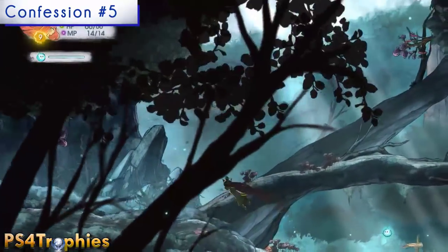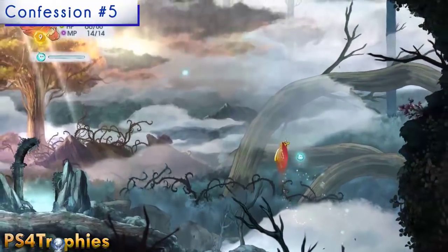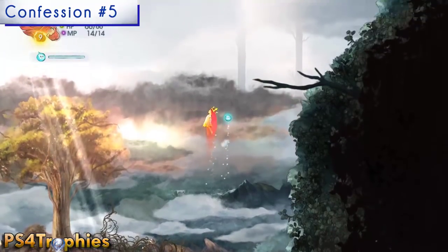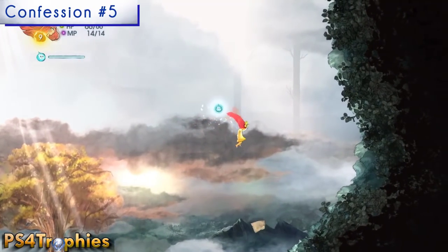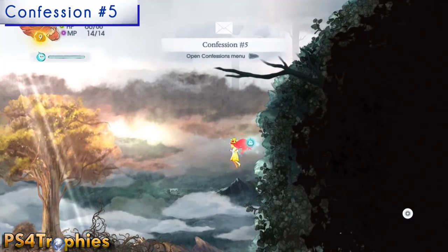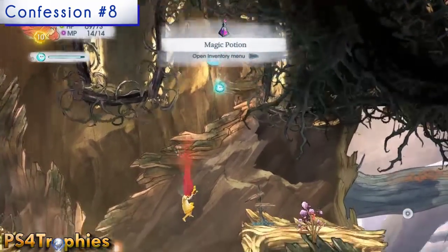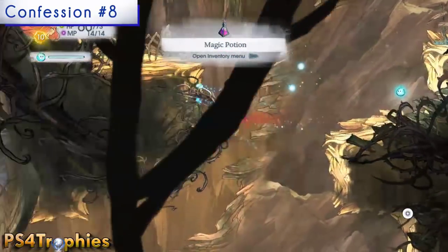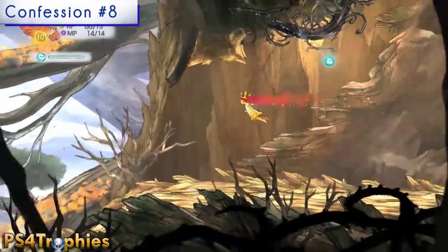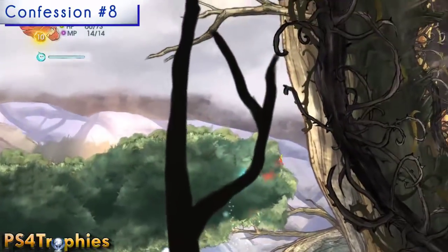Continue a little further left, just before the Tree of Thorns entrance. Fly up here and you'll find the confession flying around. Then go into the Tree of Thorns and make your way through. Be careful of the edges — if you hit them you'll lose some health. As soon as you exit, you'll see some trees. Immediately fly up and follow the top around and you've got the third confession right there.